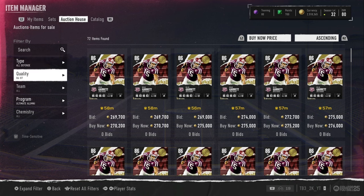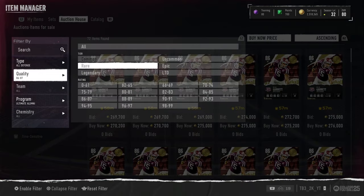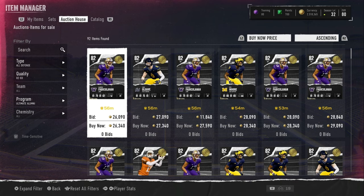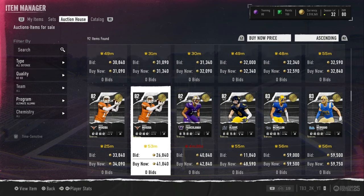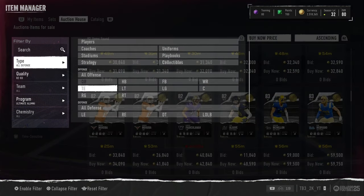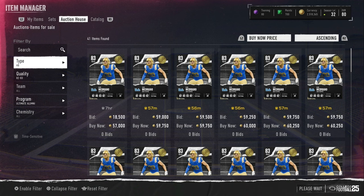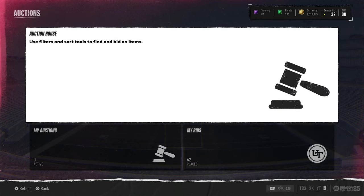For the set you need four 83s and one 82. The 83s are going for around 60k right now. Even if you filter it down, the cards still look around 60k — like a linebacker at 57 to 60k. So if you want to do the set, that's going to cost you 240k for the four 83s plus another 25k for the 82, so around 260 to 270k per set.